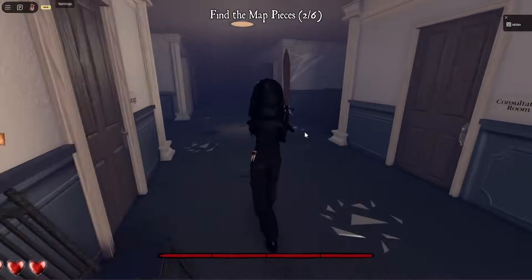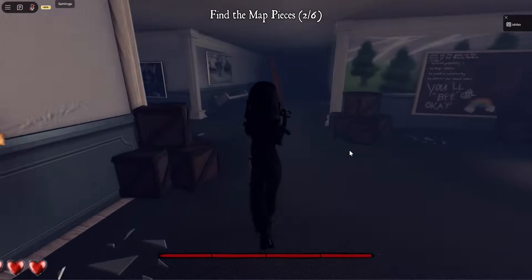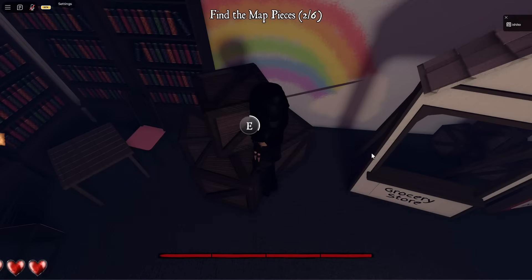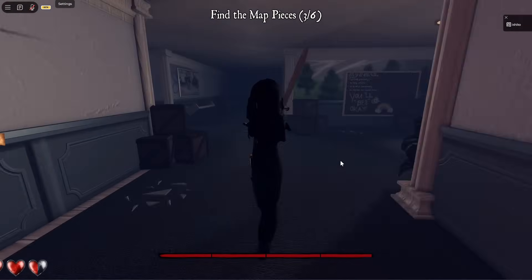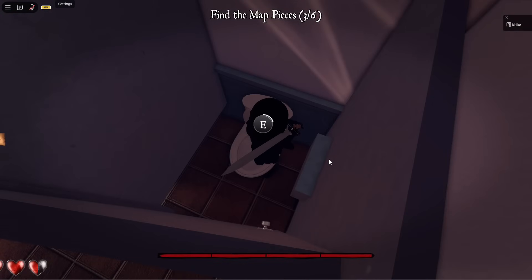I got lost, so I'm back at the start again. Now head upstairs to the first floor and take a left here to reach the recreational room. Behind these crates, you will find the third map piece. I died, but I'm heading back upstairs. This time, take a quick left and enter into this bathroom — head to the last stall to find the fourth map piece.